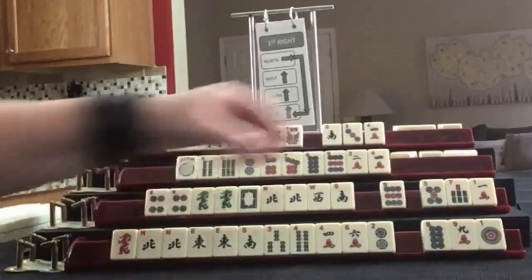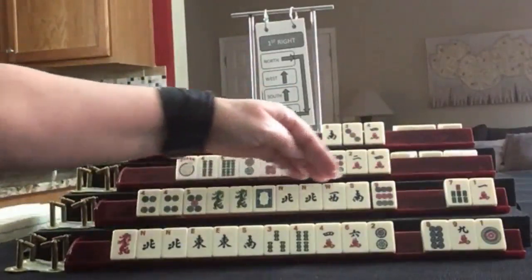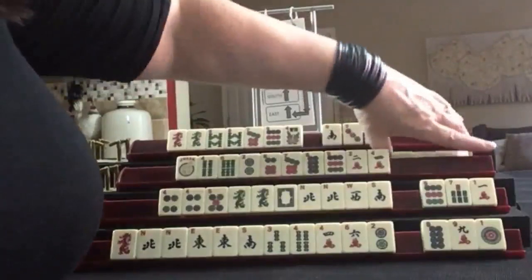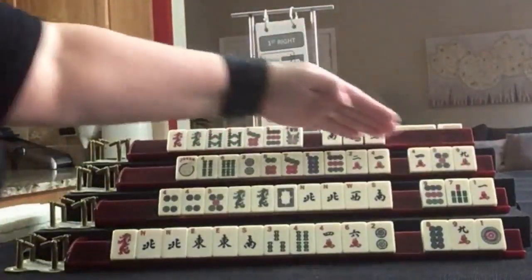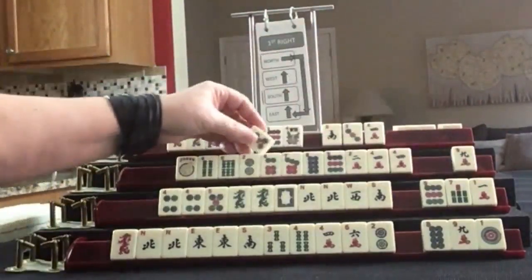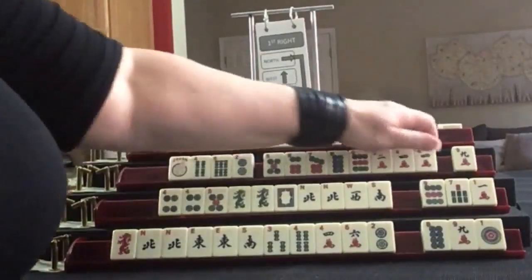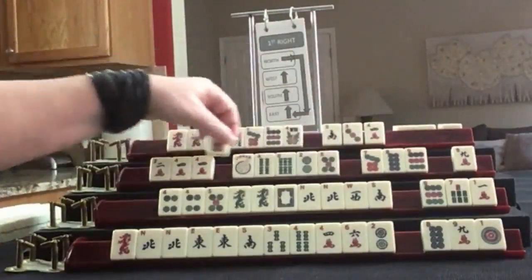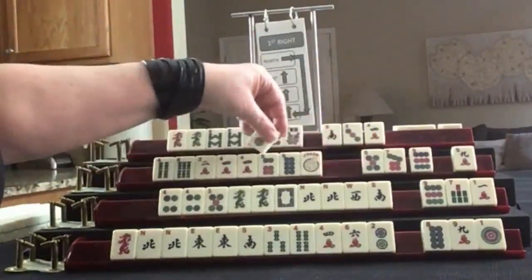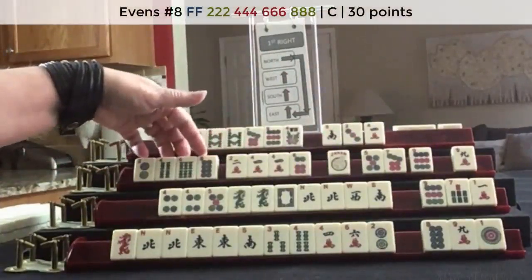We picked up a 5, 4, 5, Dragon. I think we can pass those. We got a multiple — 2-4-6-8 — in there now. Here's 5 through 9. So here's 2-4-6-8 and again 2-4-6-8. There's a hand that uses 2-4-6-8 in two suits.